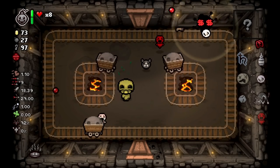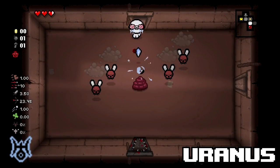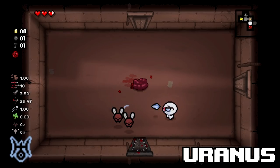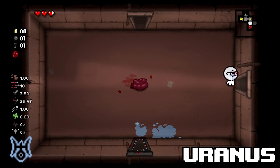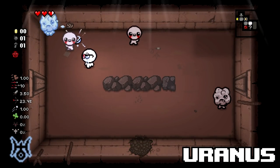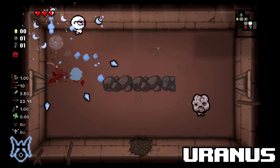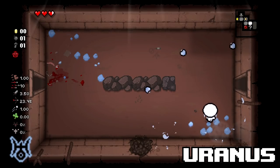Let's take a look at some of these incredible Anti-Birth items you can find in the planetarium. Uranus — funny word, but this is probably my favorite planetarium item. This item transforms your tears into icicles that upon killing an enemy will turn them into ice that you can push around the room to smash into other enemies. With certain tear effects, this can create large AoE explosions that help you clear rooms fast.